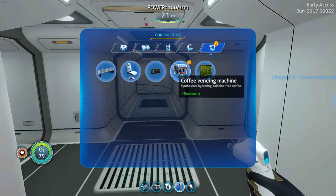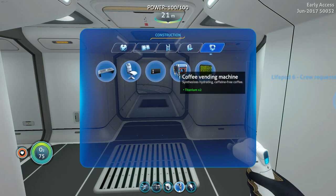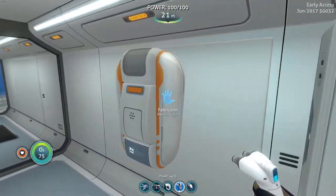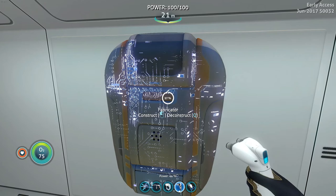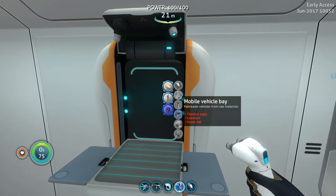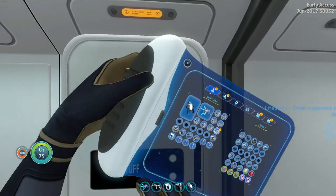Well, I got the coffee machine, which must mean that I have the other thing too. Caffeine free coffee, hydrating coffee — that doesn't happen. Mobile vehicle bay — perfect. I need titanium ingot, power cell, lubricant. I think I have most of those things.